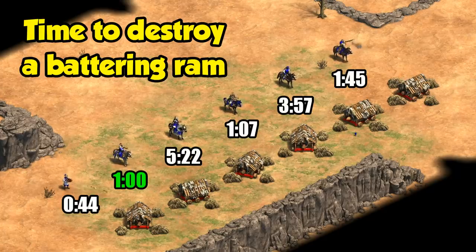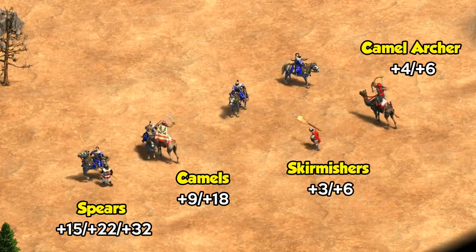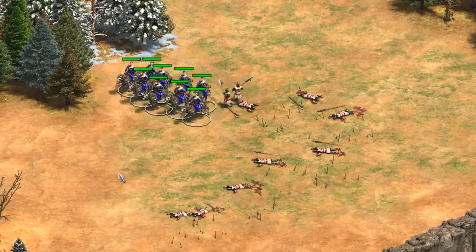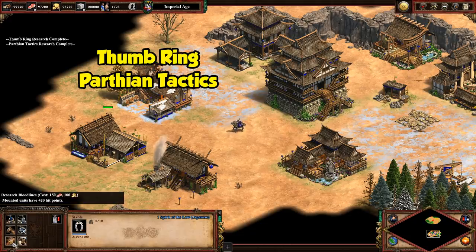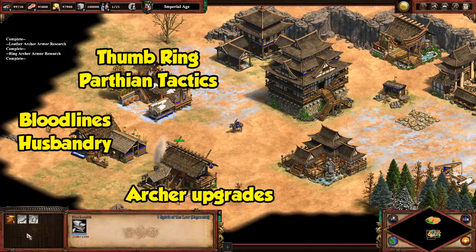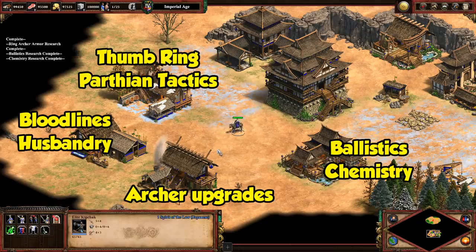Those make them great at attacking rams and other high pierce armor targets, though with fewer arrows they're not quite as good at that as an elite Chu Ko Nu. Besides their multiple arrows, they're quite similar to other types of cavalry archers, taking a lot of bonus damage from anti-cavalry, anti-archer, and anti-cavalry archer units. You really want to make sure, like with any cavalry archers, that you're using their mobility to your advantage whenever possible. They're also upgraded by all the same things as cavalry archers: thumb ring for 100% accuracy and faster firing, and Parthian Tactics for more pierce armor and attack versus pikes. At the stable, you have Bloodlines for more HP and Husbandry for more speed. At the blacksmith, they're affected by archer upgrades for more attack, range, and armor. And at the university, they benefit from Ballistics to hit moving targets and Chemistry for plus one attack.